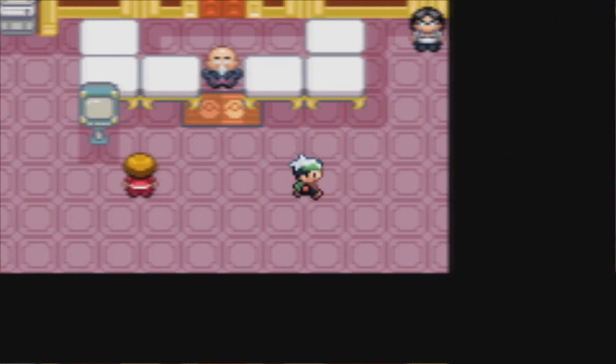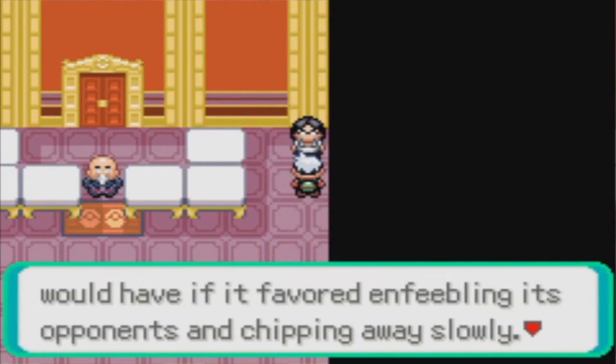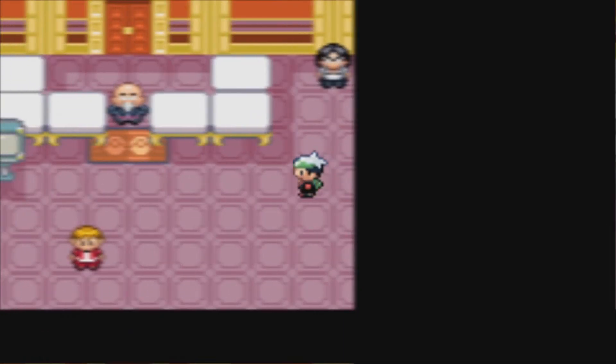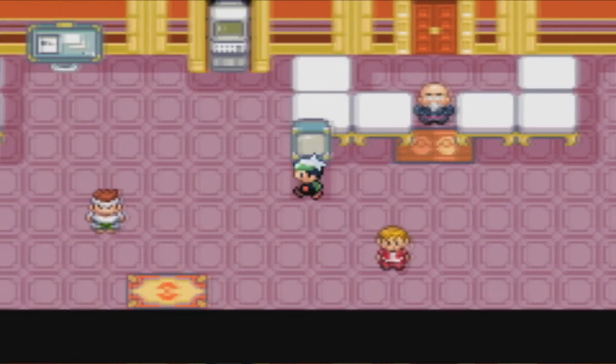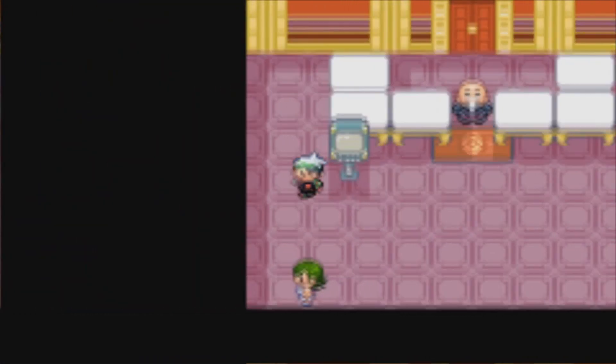Now, the moves your Pokemon choose to use have a slight dependency on your Pokemon's nature. Moves are classified into three types — attack, defense, and support — and each nature has a different ratio or percentage of likeliness of what type of move they'll be selecting.